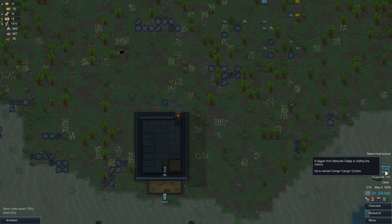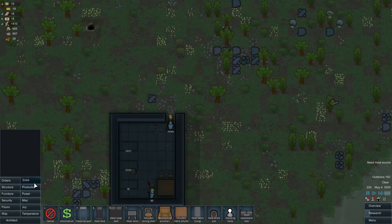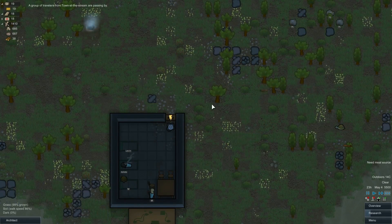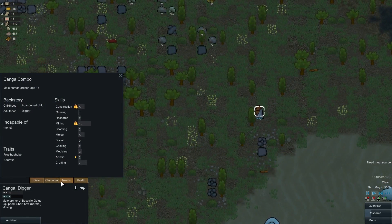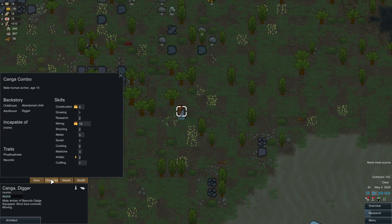Oh, a visitor! It actually tells me a visitor — very nice. Haul this guy. The foe who's neurotic — really good at mining and building though, and very young.